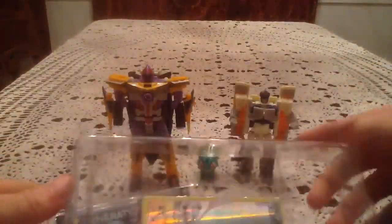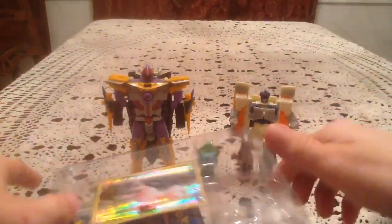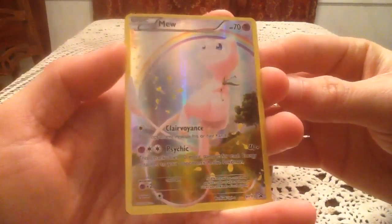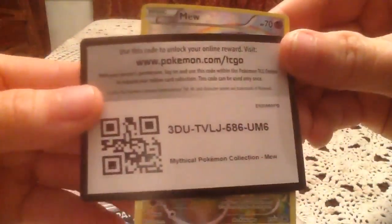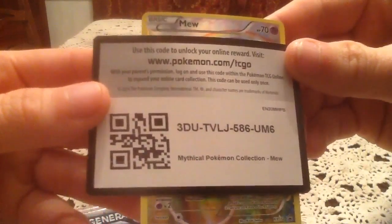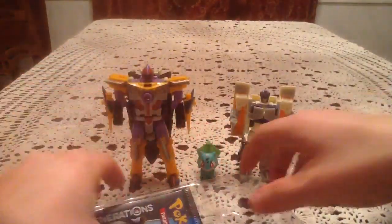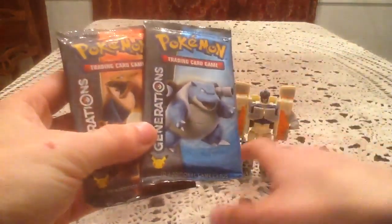We're completely ripping open this box — we're going to skip the pamphlet because I've already shown that off before. Here we have the new pin, really really nice looking. I've seen videos of the Celebi box too and that is also a nice pin. We have the code card, and the new promo — X and Y number 110 — really really nice artwork. And as an added bonus, here's a code card for you guys because I don't need more than one code card for a box set like this.